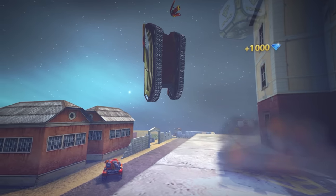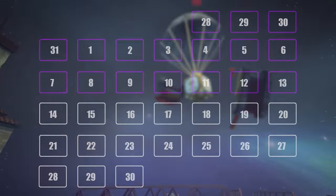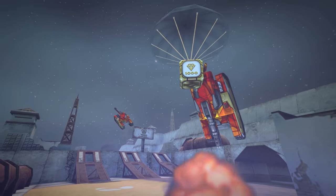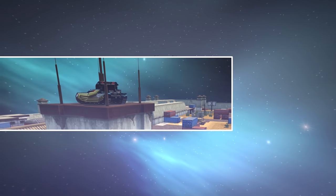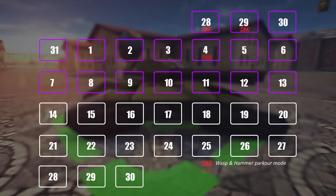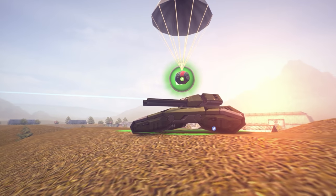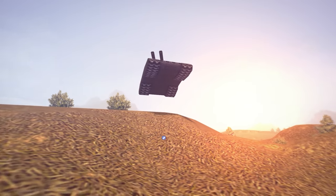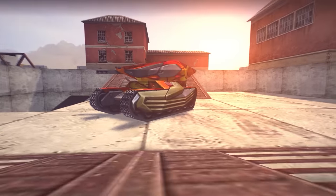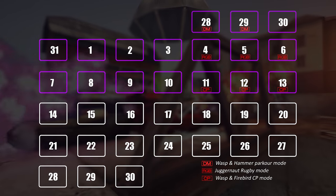And you can take your new turrets and hulls straight on the battlefield, as we have prepared a lot of special modes. From May 28th to May 30th, you can practice your parkour skills and catch gold boxes using Wasp and Thunder on Year 2042, Silence and Polygon, all with reduced gravity. Next weekend, from June 4th to June 7th, make sure you don't miss the special rugby mode — unlike the default version, Juggernaut will be auto-equipped for every player. And last but not least, we'll have Wasp and Firebird with an increased Gold Box drop rate from June 11th to June 13th.